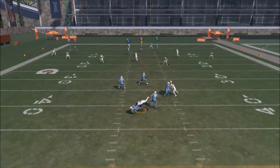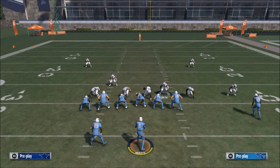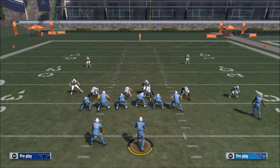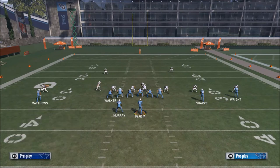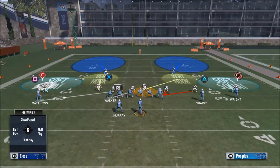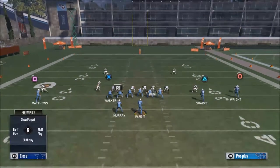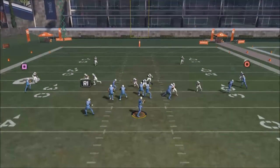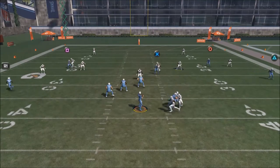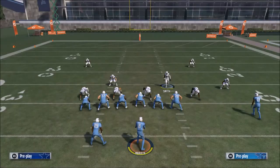If you find that the guard is sliding over - maybe he's slide protecting or doing something with his line and the guard is picking it up - in that situation just take Irving and put him on a quarterback spy. I don't like hovering him in the guard area because when they run the ball it's very difficult to stop the run. But as you can see, there's the QB spy and we get the pressure in there.